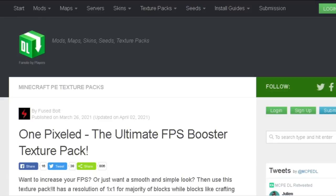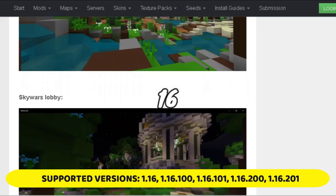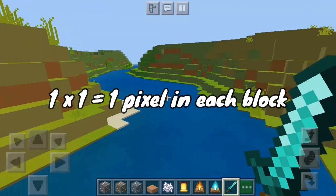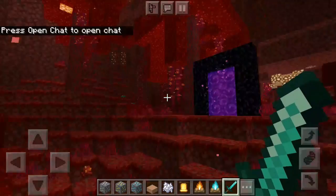On number 3, we have 1-pixeled. Vanilla Minecraft has a resolution of 16x16, meaning there's a total of 256 pixels in each block. But this texture pack has a resolution of 1x1, meaning there is only 1 pixel in the texture of blocks instead of 256. But unfortunately, it doesn't work on the Nether portal.